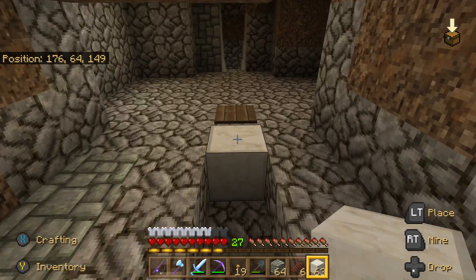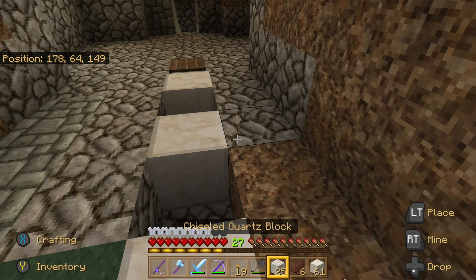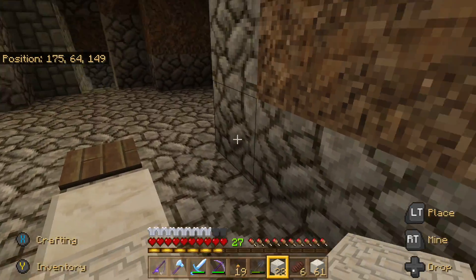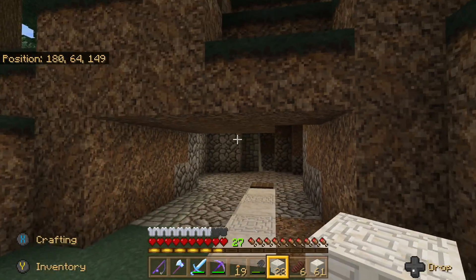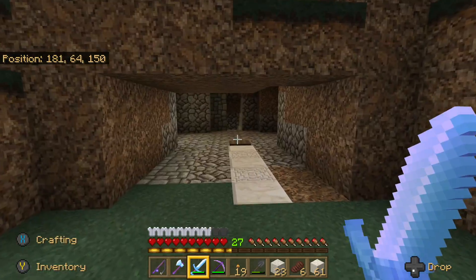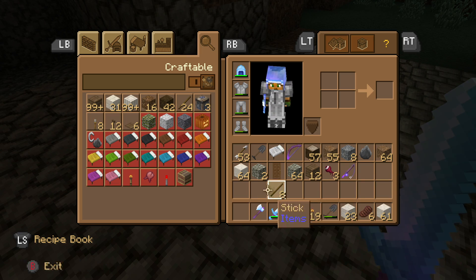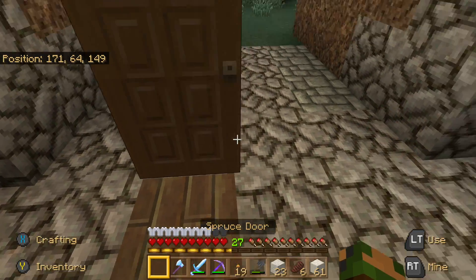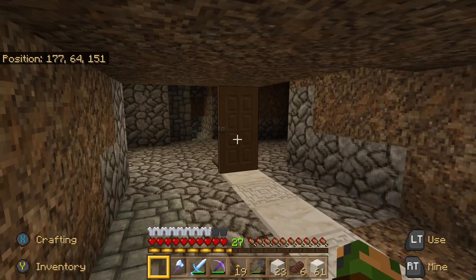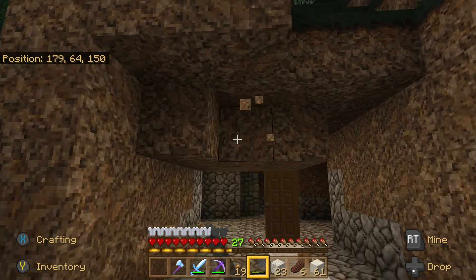This can be our entrance way. We're going to have the stone blocks here and then make some really nice things on the side — like a water or lava stream. Oh, a spider! Why was he attacking me in daylight? Scared the life out of me. Let's put our door back. When we put the wall it's going to be here — we might put a lava stream for nice light.